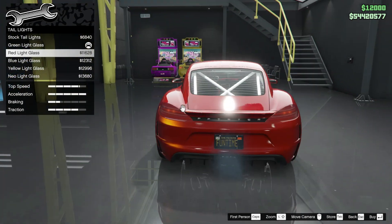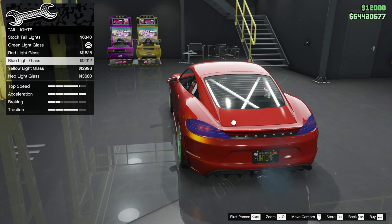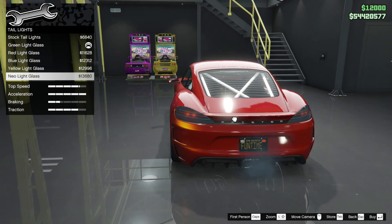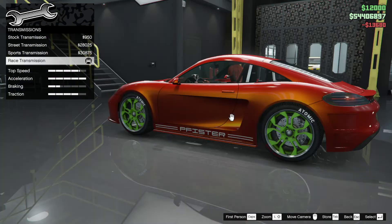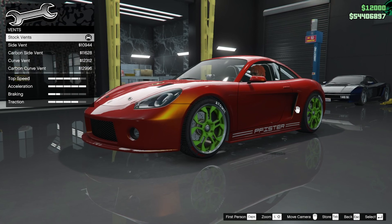Tail lights — we've got the greens, we've got reds, maybe white would be good. Yellow looks nice too, but it looks a bit garish. Neo — I'm not sure what that is but I like it. Transmission is done, turbo is done.